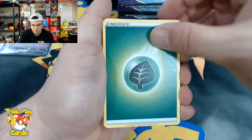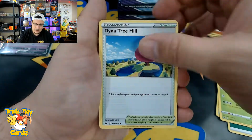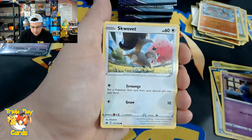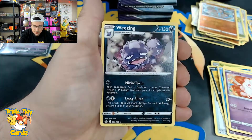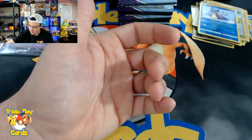Leaf energy, Old Cemetery, Steamy, Dynamax Crystal, Koffing, Shuppet, Skovet, Spheal, Swirlix, Lapras reverse, and Weezing non-holo rare.